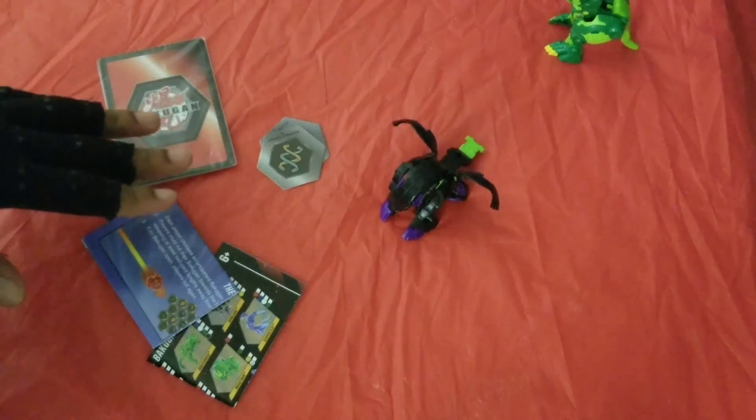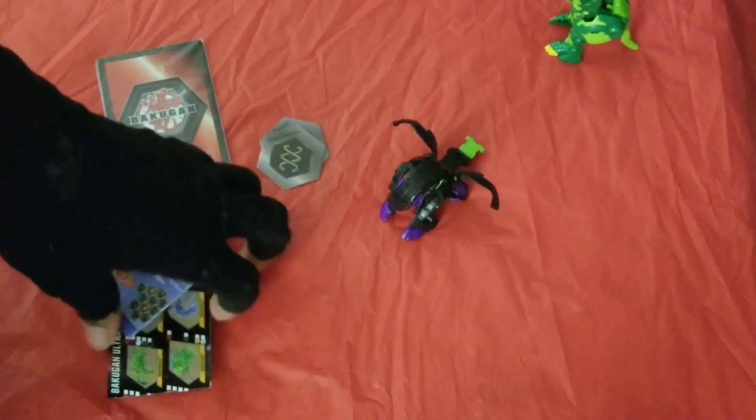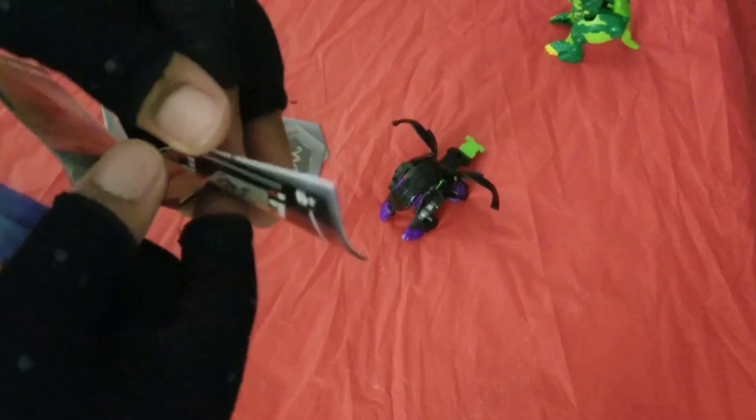Anyway, let's get into what Howlkor comes with. Darkus Howlkor Ultra comes with an instruction manual — instructions on how to roll Howlkor — and a little checklist. So if you're a Bakugan collector, like me and some of your favorite Beyblade Burst YouTubers...